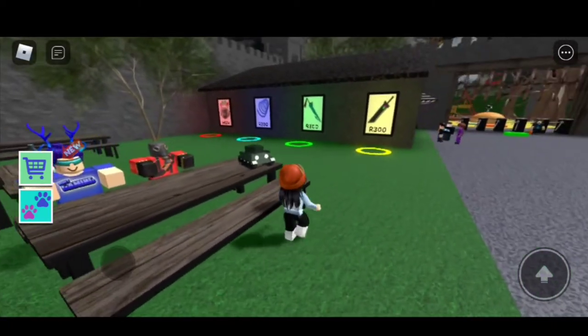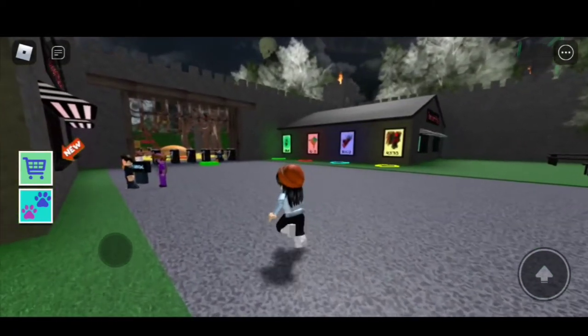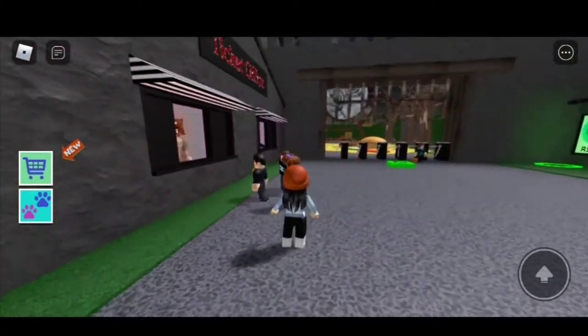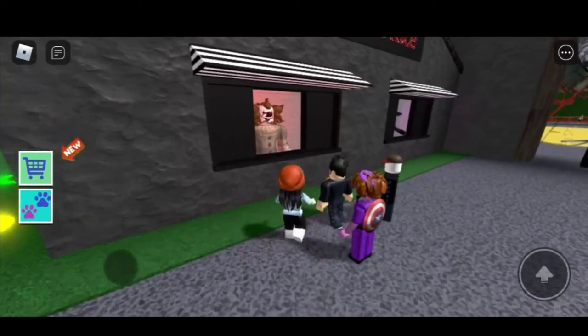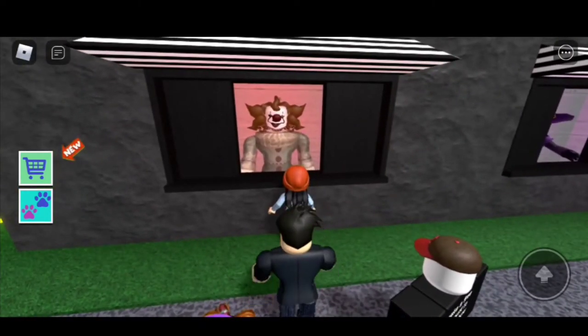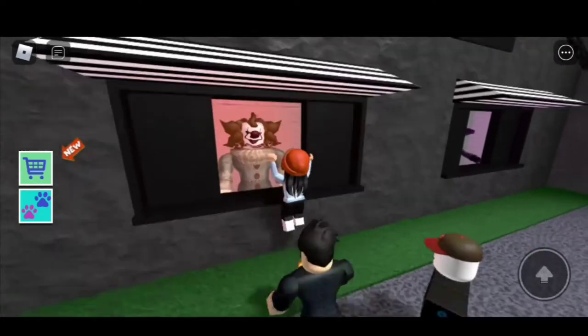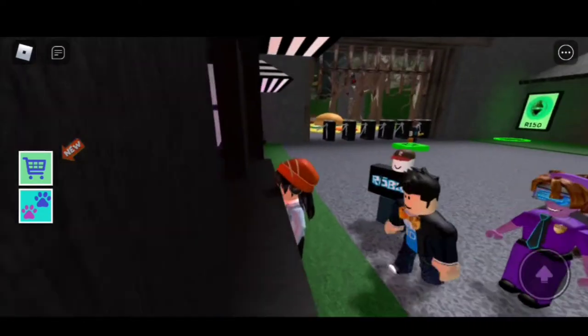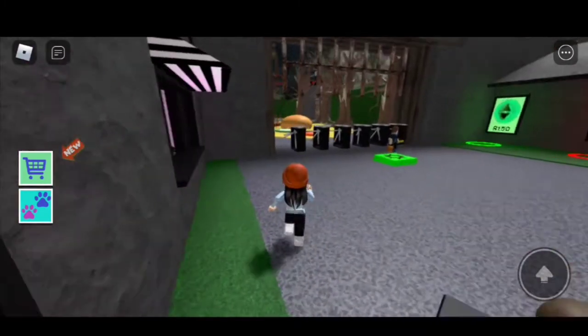Hello! Someone's saying we need to escape the theme park. I see a ticket office line. I'm just gonna jump here. The cashier looks kinda scary — he's a clown. Kinda looks like the IT clown. So I got my ticket.